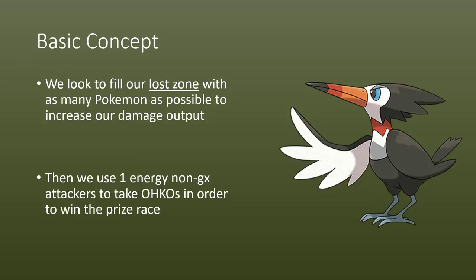We're going to use the Lost Zone, the mechanic that's sort of coming back in this set, now being used in a different light. We're going to try and fill our Lost Zone with as many Pokemon as possible, because that's going to increase our damage output with our Natu and our Jumpluffs. Using those little non-GX attackers, we're going to look to reach one-hit KOs and simply win a prize race — using non-GXs to swing hard and take fast knockouts and just outright race the opponent.